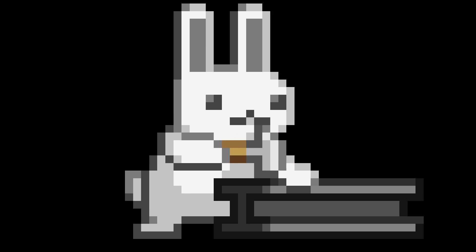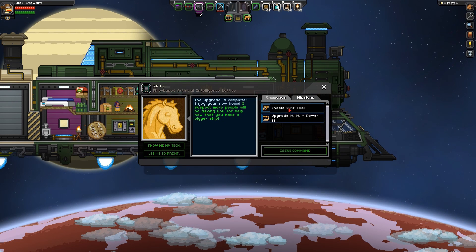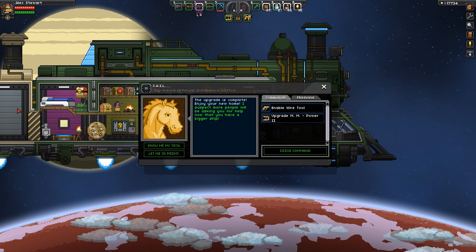Whoa, rabbit! Look out! Big one. Here he comes — coming right for us. That's awesome. Upgrade is complete. Enjoy your new home. Oh, there it is, right there. Check it out, guys! All right, awesome.